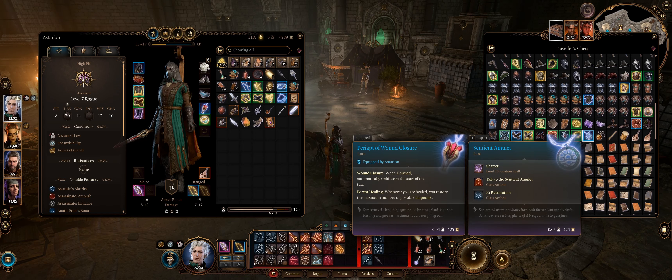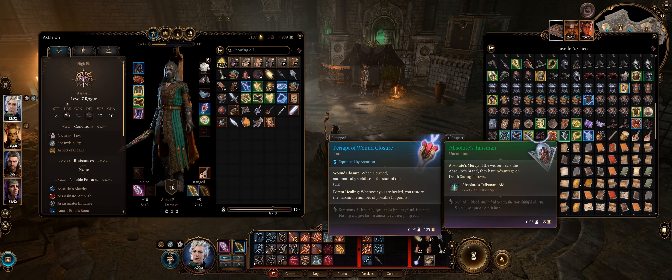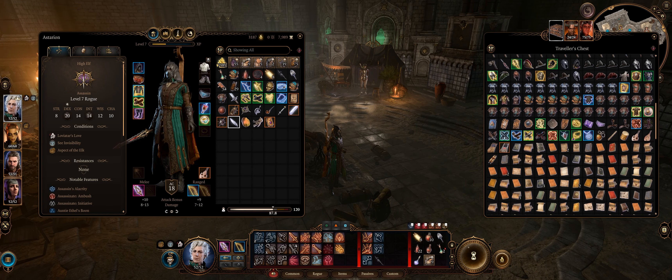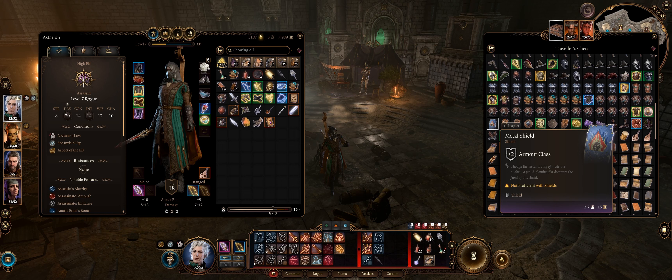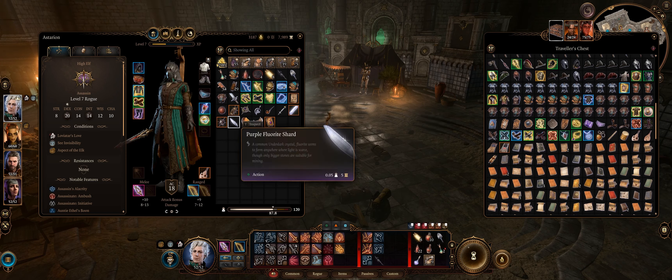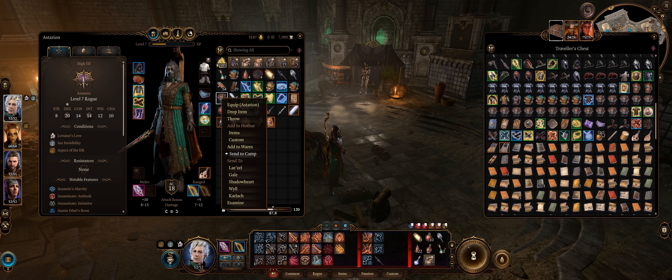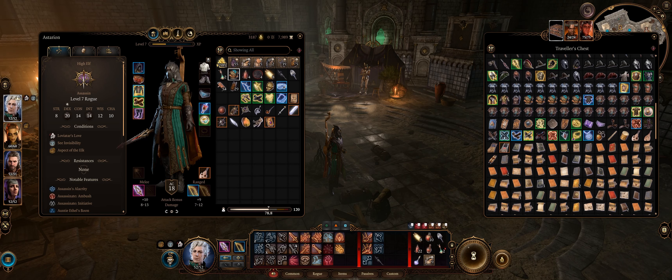We got the scented amulet here and a Ring of Absolute Force. I haven't got many rings lying around. The Absolute stuff doesn't really do it for me at the moment — I've got better already. I've got the ones that give me Misty Step, and I cannot be unwebbed, which is the Flaming Fist one. We also got a broken moon lantern. I'm going to send this back to camp, and that, and that can go back to camp as well.